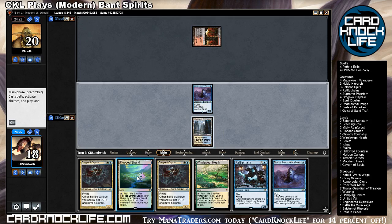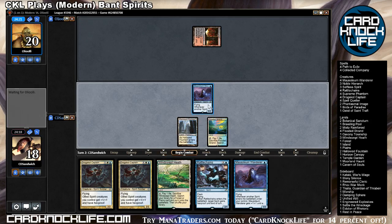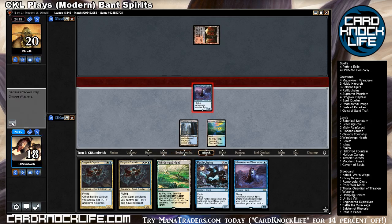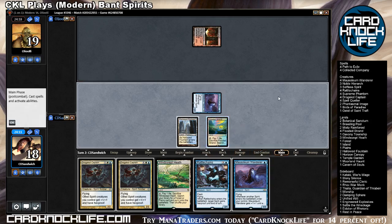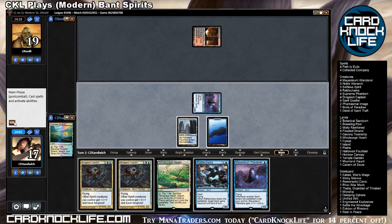There's another Wanderer. We're gonna save the surprise — I think it's not worth one damage to put that Rattlechains into play now. But I will Fetch. We're gonna grab an Island, cause I can get a Temple Garden with the Windswept Heath then.